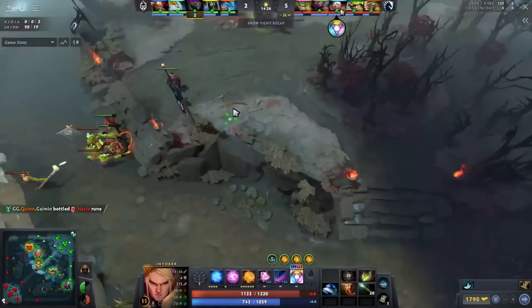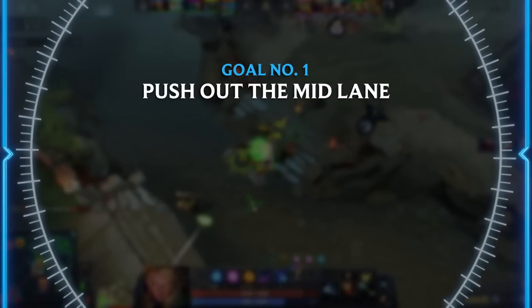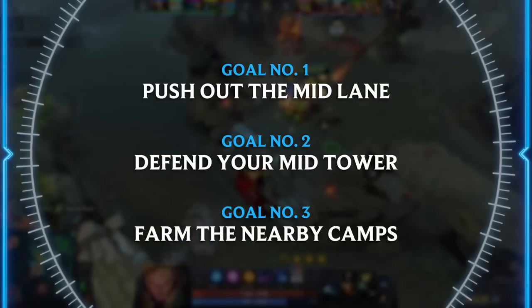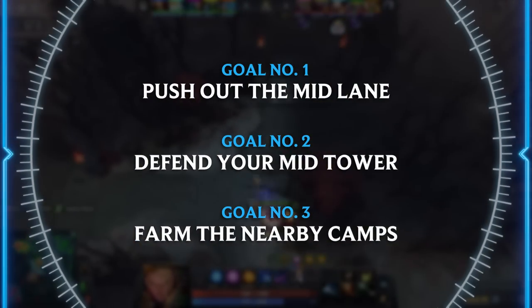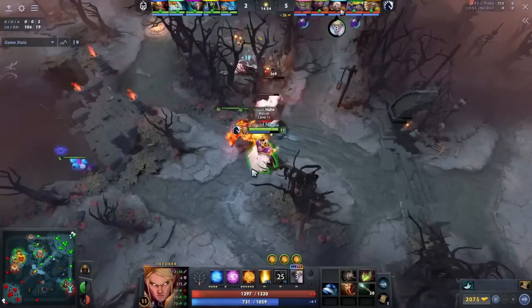At 14 minutes I want to talk briefly about his basic game plan. The main gist of Exhort Midas Invoker is to push out the mid lane, defend your mid tower, and farm the nearby camps. Don't underestimate how important the mid lane tower is — it's the most important tower in the game for maintaining map control, preventing smoke ganks, and just in general being able to play fast with your team.